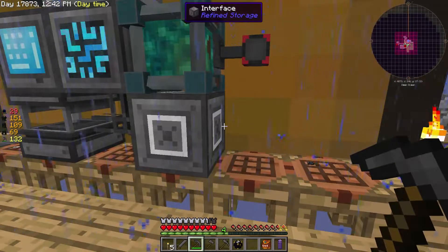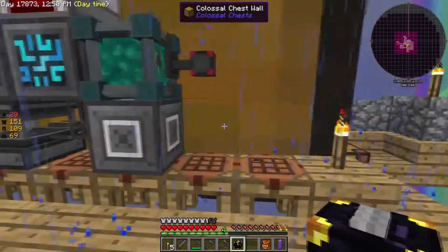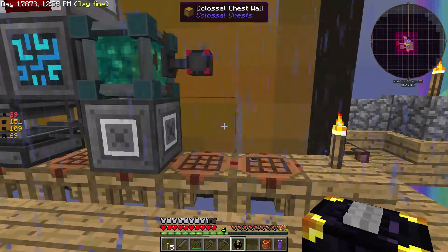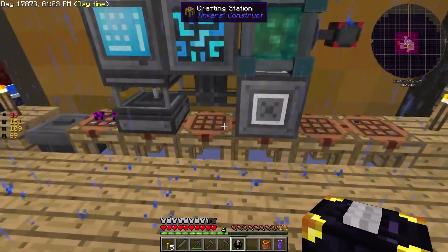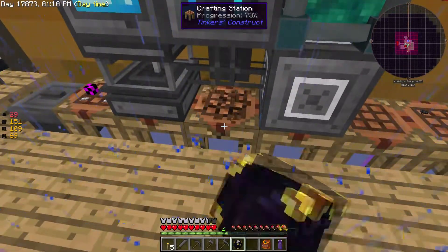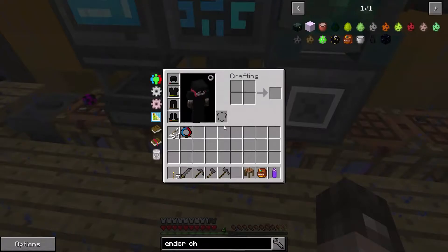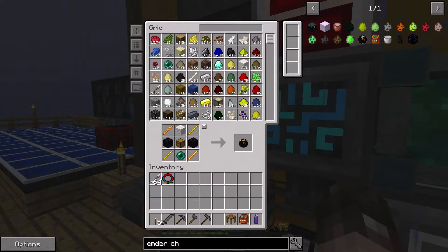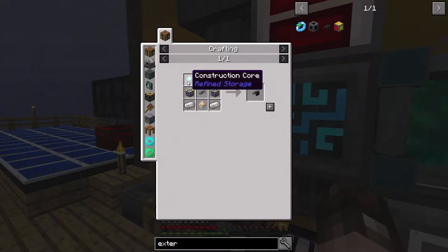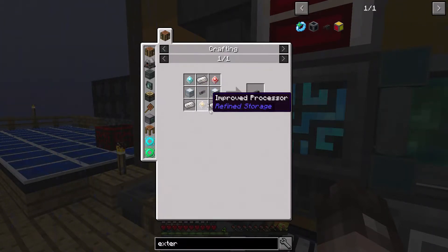Perfect. Now I wonder whether we can actually get this to connect, and whether we have to connect it to... where do I want to put it? So we need to have an interface off of this, which is making me think maybe what we should do is actually put this down here. So we need probably the external storage — I think I've actually got the stuff to build that. So that's the construction core, destruction core, quartz enriched iron, two chests, cable, improved processor. So we have made this before.